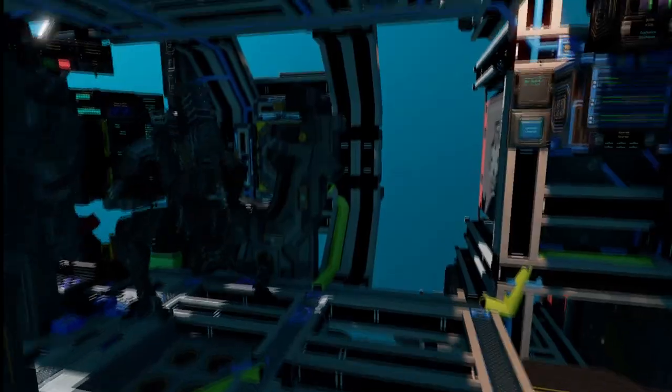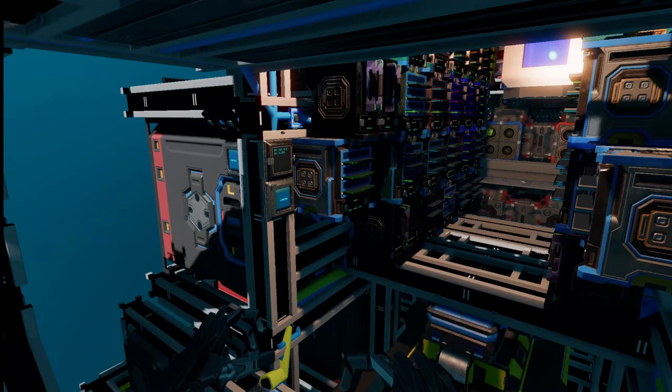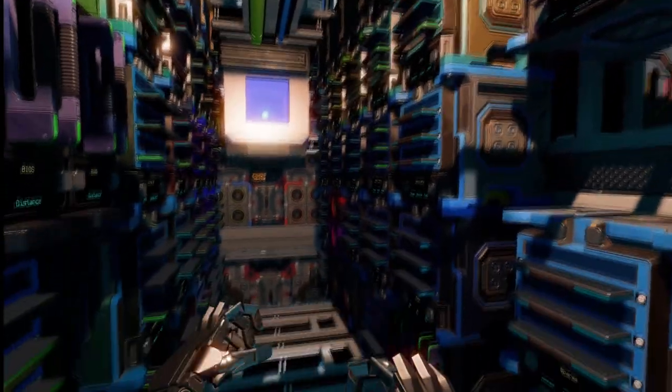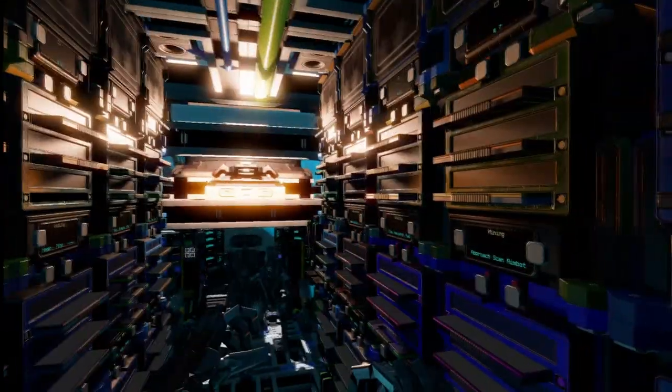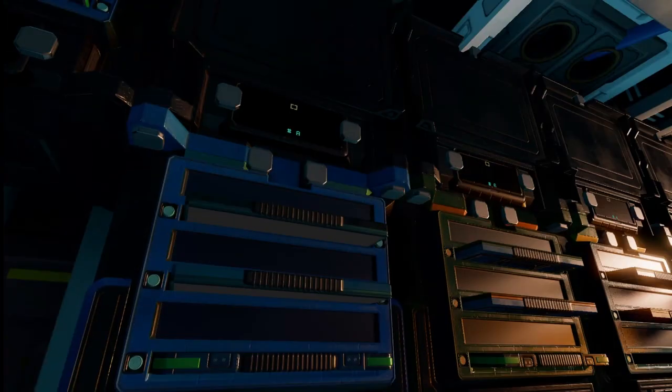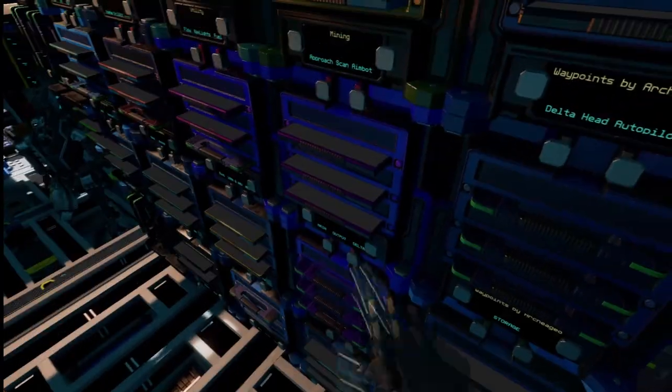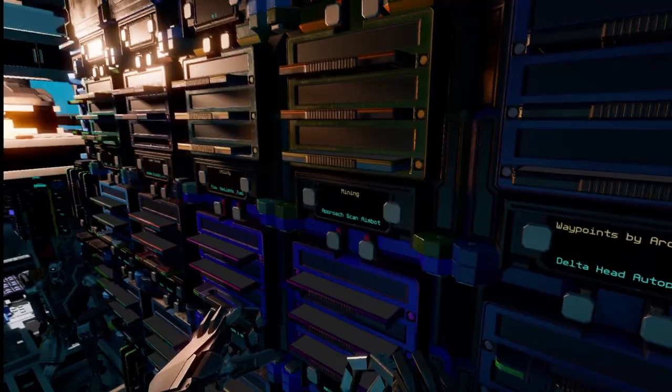Now that we're down here in the interior of the ship again, let's take a look at all this. This is an incredible, incredible amount of YOLO racks — this is nuts. What we have here is the YOLO to run all the systems. This is crazy, and they're all painted, color coordinated, and labeled — super, super cool.